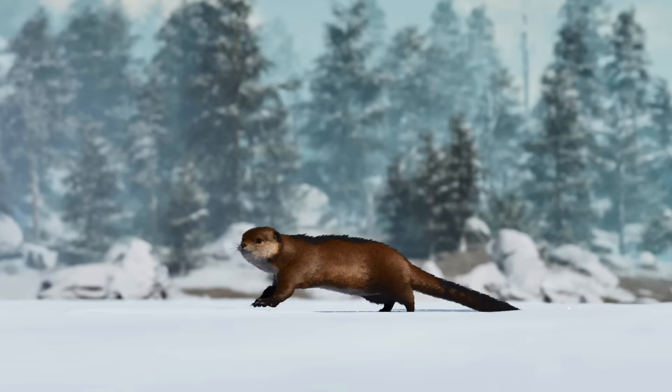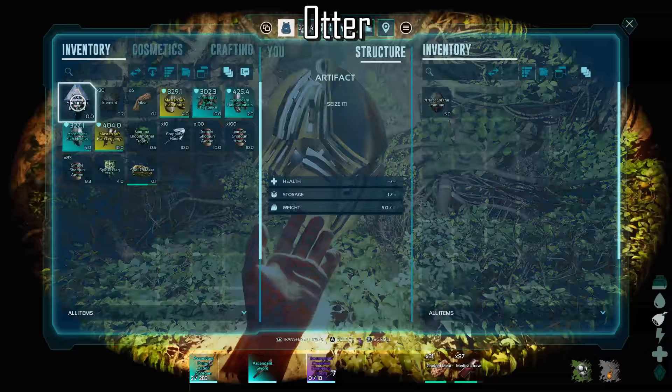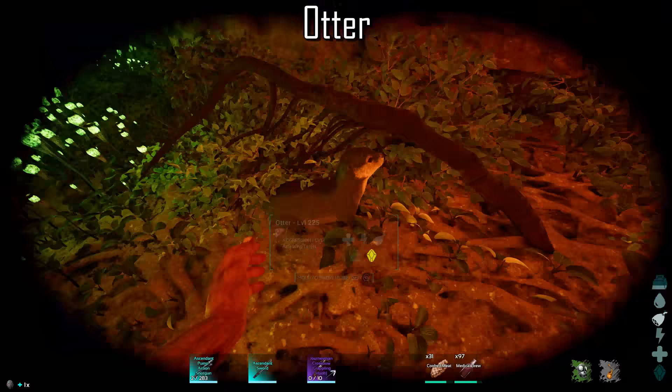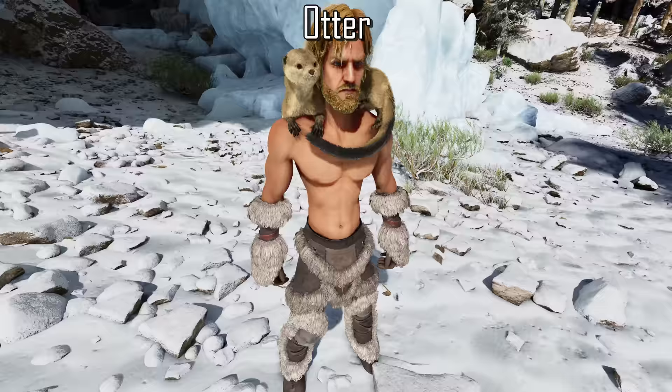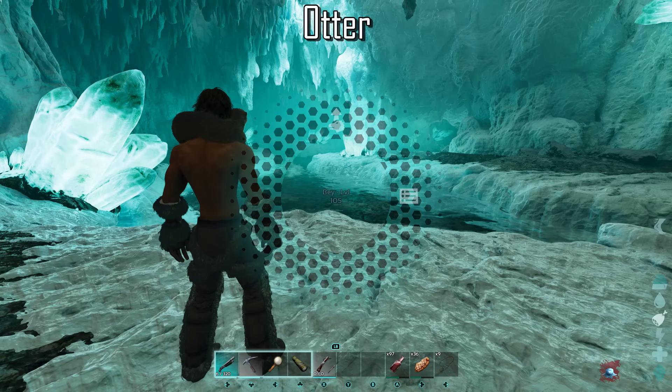Next up we have the Otter, a creature that is full of surprises. Being a shoulder pet, they will give anything inside their inventory 50% weight reduction when on your shoulder. They can carry more than one of the same artifact in their own inventory — they are the only creature that can do this in the game. They provide a stacking insulation effect to nearby survivors, and of course being a shoulder pet you can wear them around your neck like a scarf to keep you extra warm. Leveling the Otter's melee damage will increase the amount of insulation provided.